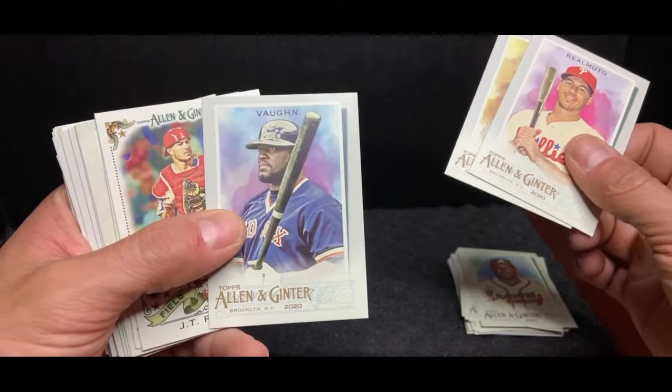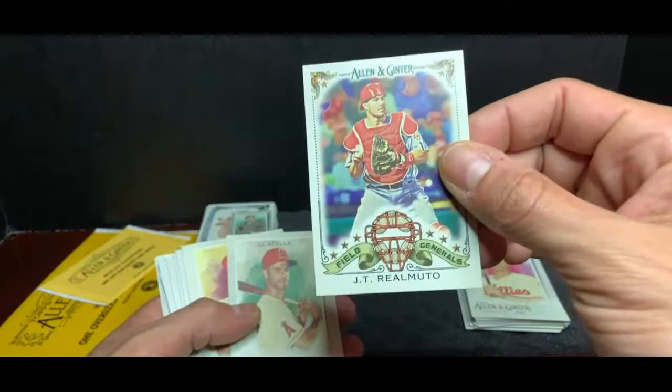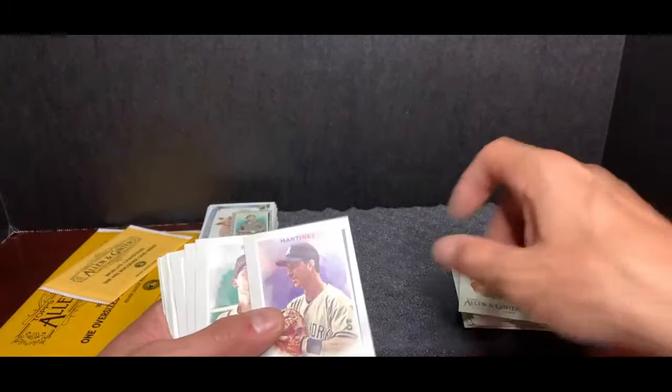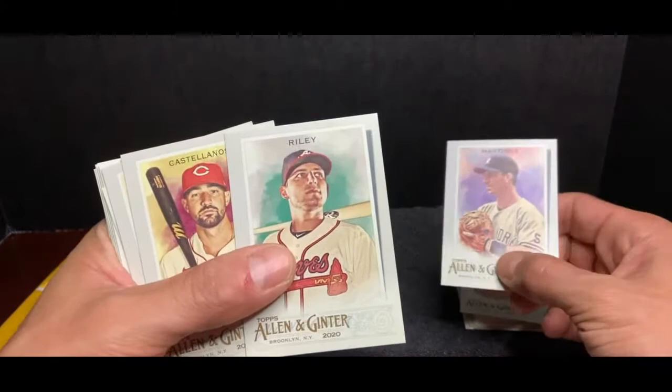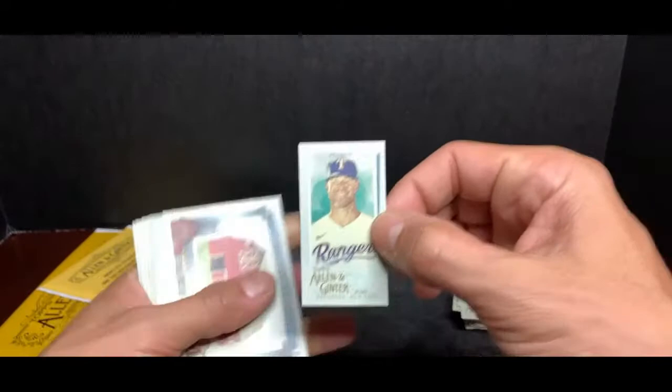Mo Vaughn, the big man — all existence of Mo Vaughn was erased when a bigger man showed up at first, Big Poppy. Under the stairs, more monsters. JT Realmuto, another field general card. Juan Soto — mugging it up. Guy is the present and the future. Tino Martinez, New York Yankees. Austin Riley again, Atlanta. Nick Castellanos, Cincinnati. Jorge Soler, Kansas City. This is Corey Kluber, the Klubot, Texas Rangers.